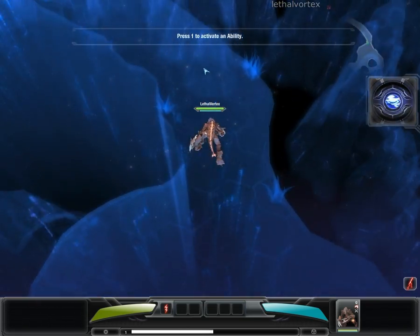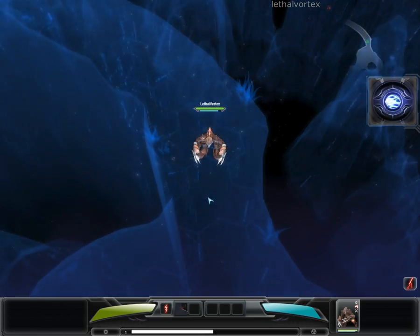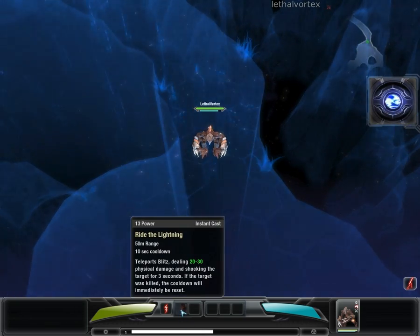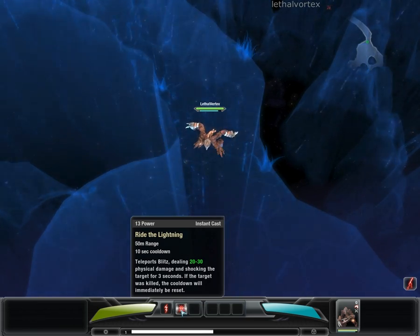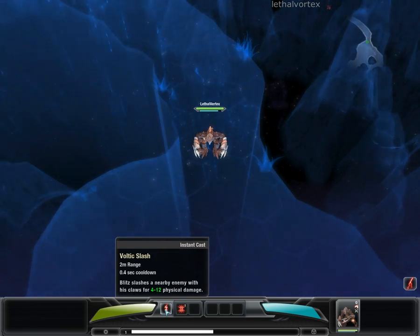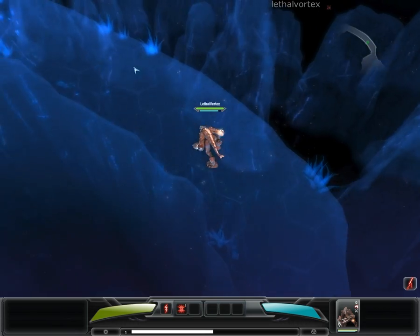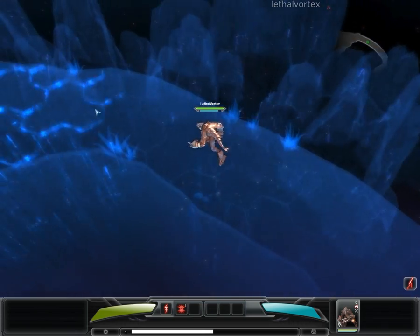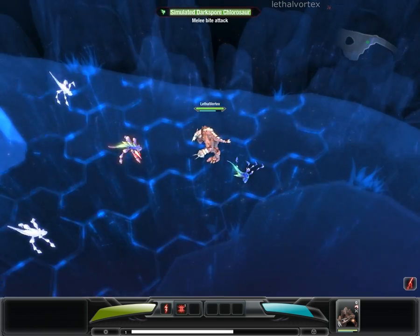Each hero has a set of abilities. This first ability teleports Blitz to where the cursor is located, both damaging and stunning the enemy. Press 1 to activate this ability. I think this is a normal attack and this is a skill attack, so let's try the skill attack on an enemy. One hit — nice.